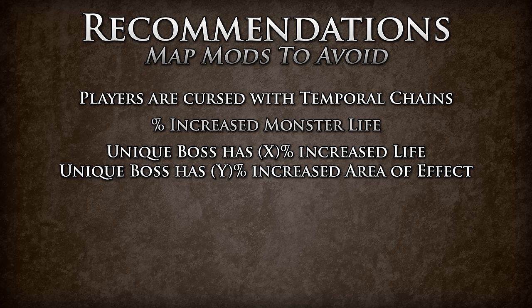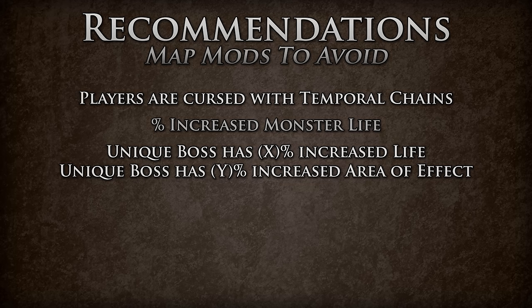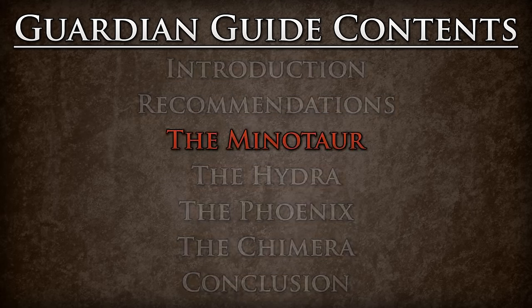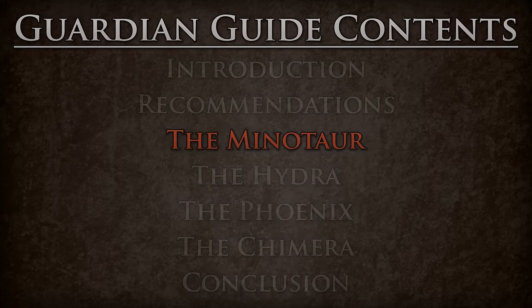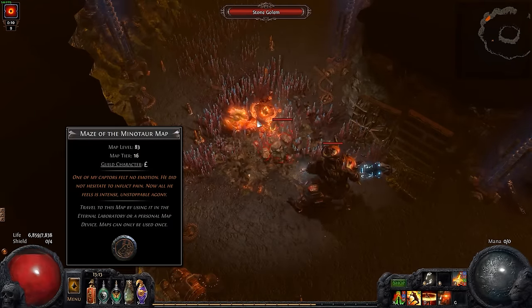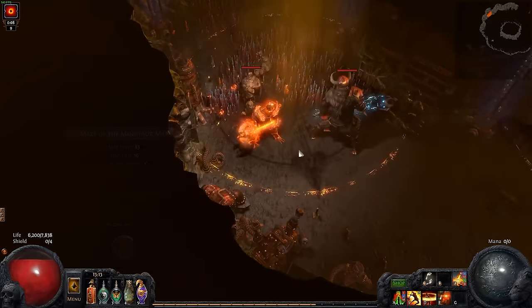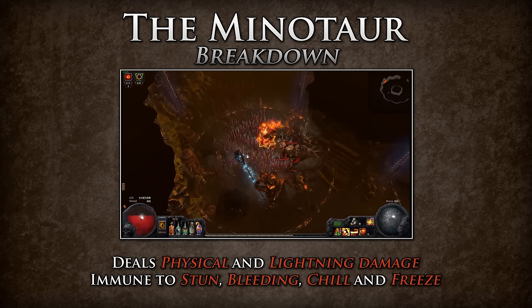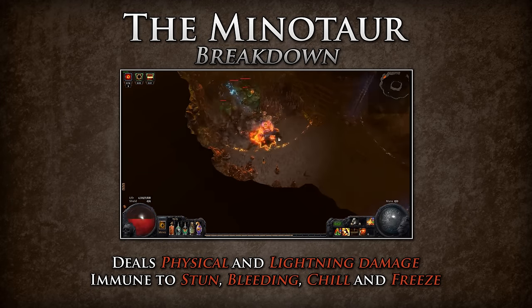Let's begin by looking at the easiest of the Guardians, the Guardian of the Minotaur. The Guardian of the Minotaur resides in the Maze of the Minotaur map. He is a brute that does not hesitate to inflict pain, making use of a two-handed mace that deals physical and lightning damage. He is immune to stun, bleeding, chill, and freeze.